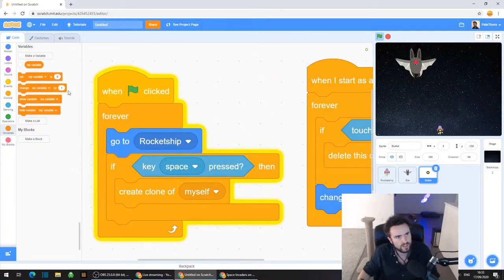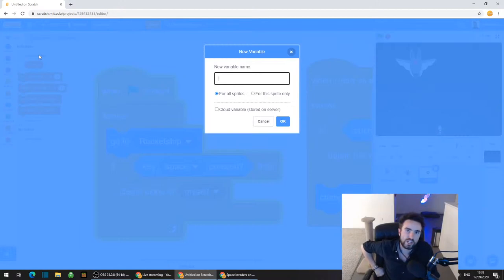Look in the top left corner where it says "make a variable" - a grey button. Click on that button. We're going to name this variable "shoot cooldown". Just type that in, and make sure that "for all sprites" is what's selected.